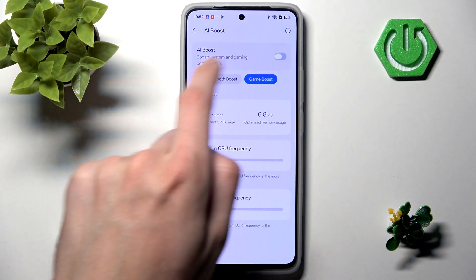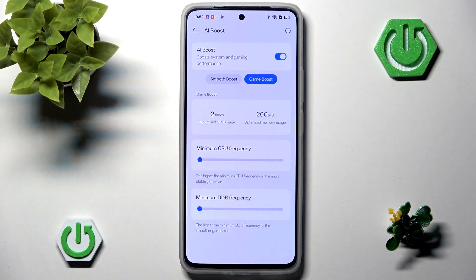Enable AI Boost, then you can increase the minimum CPU frequency, which improves game stability, and also increase the minimum DDR frequency, which makes your games run smoother.